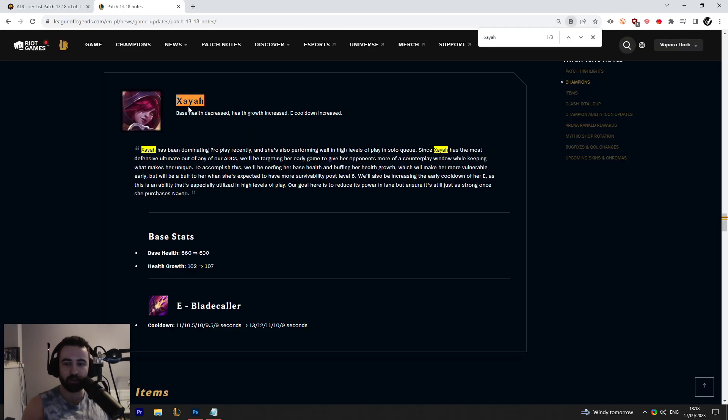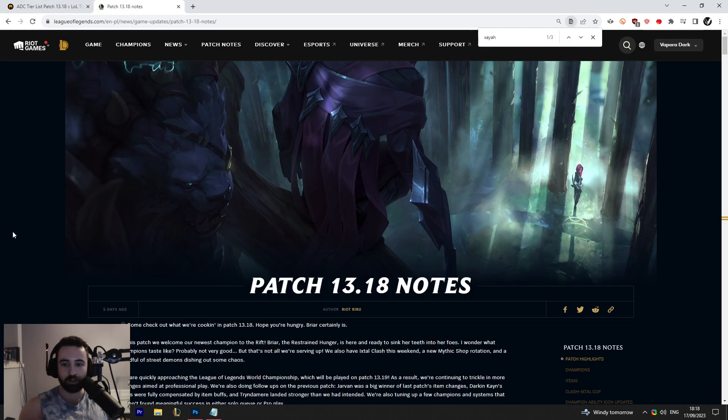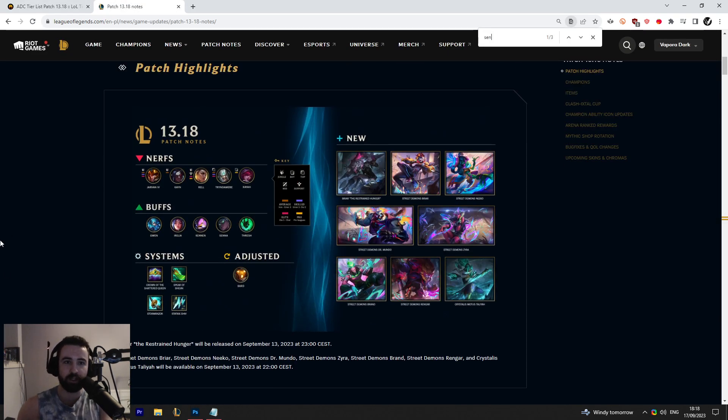So Xayah is still S tier on my tier list. Her win rate did not change much and I still think she's a very high-performing ADC. Aside from that, we've also got a buff to Senna.